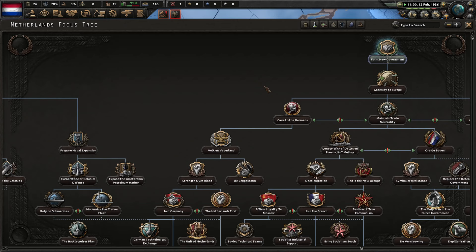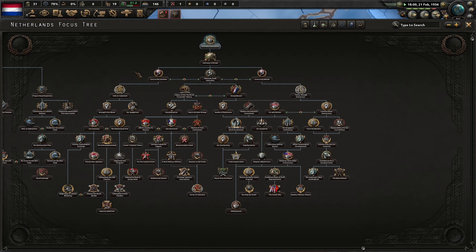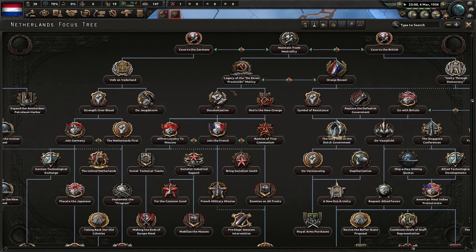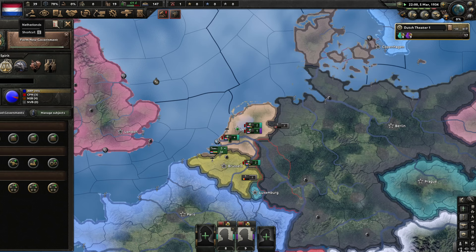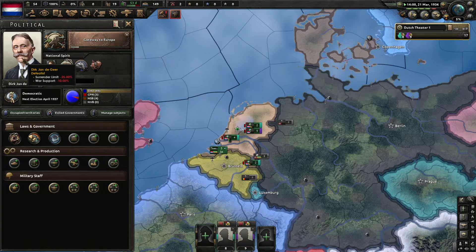After forming the new government, we have four possible paths: fascist, communist, non-aligned, or democracy. This time I've planned a fascist run. If I revisit this, I'll probably try the non-aligned path. Forming the new government removes the weak government modifier, which gives us more political power. Let's continue down this path and do Gateway to Europe — we also have a new, also bad, leader. Keep deploying, switching, and training.